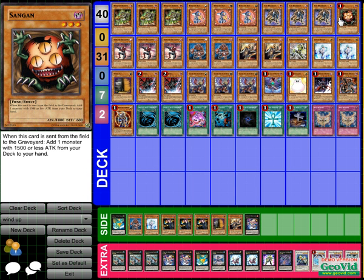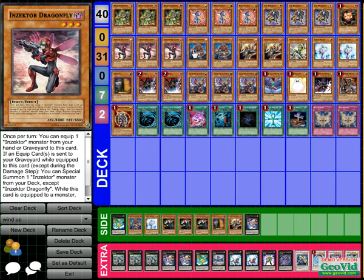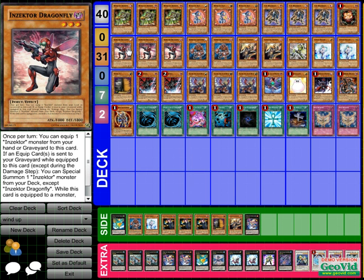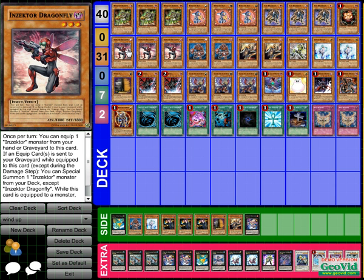Another thing I forgot to mention — that side deck isn't a real side deck, those are just cards I had in here. They made the deck a hell of a lot more expensive so I took them out and made this as budget as I can while still being competitive. Sangan searches out Werewolf, searches out Rat, searches out Dragonfly — it searches out most of the deck, at least 75% of the monsters.